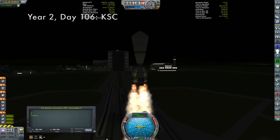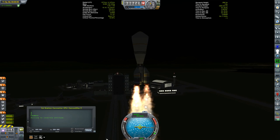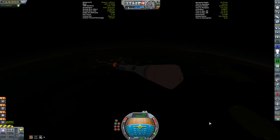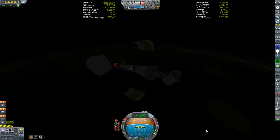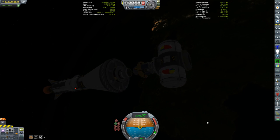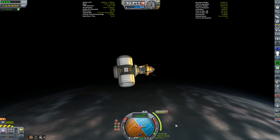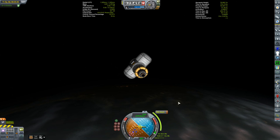This rather dorky-looking vessel is on its way to Yoi Station in orbit about the moon. The main thing I want to do this episode is connect a couple of asteroids together — play some space tinker toys — and this thing is going to be the connector. It's not a very heavy payload, but it is an awkwardly shaped one, hence the small rocket with a rather large fairing.